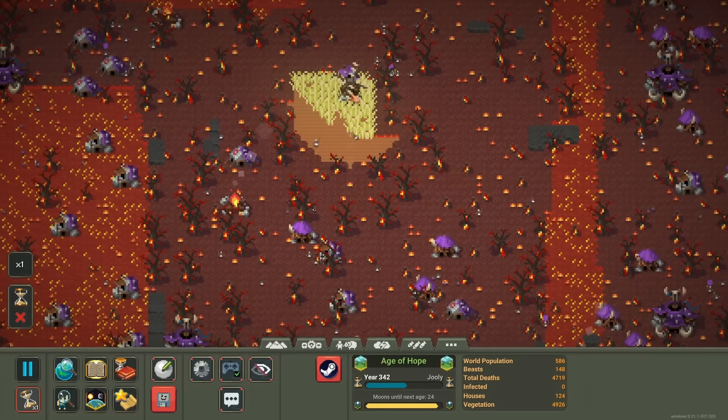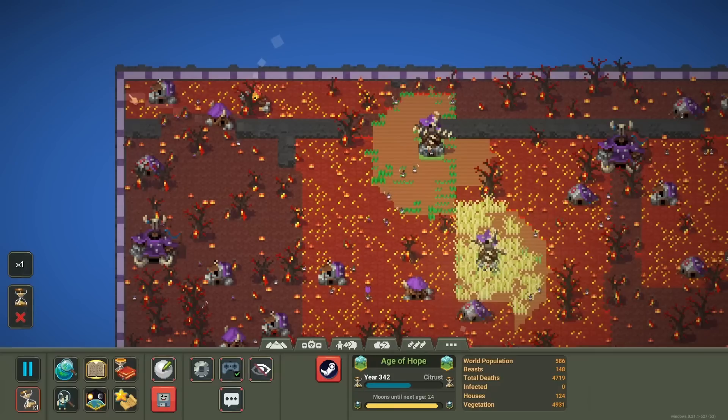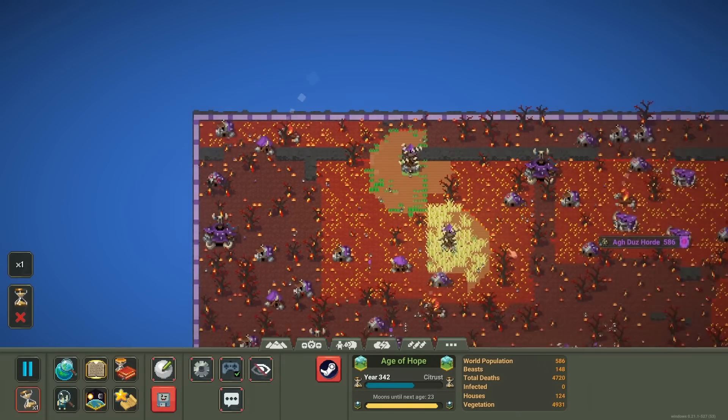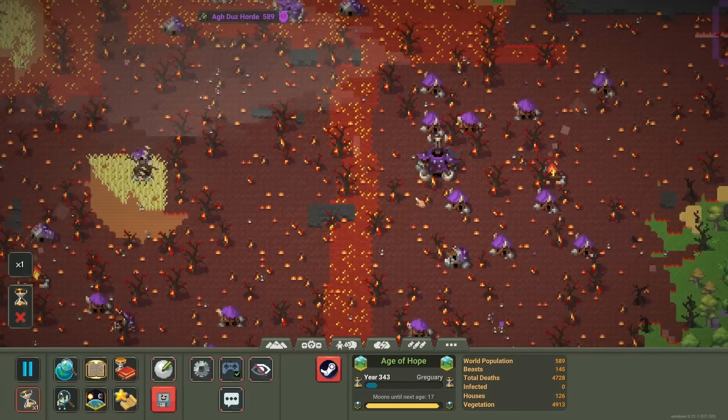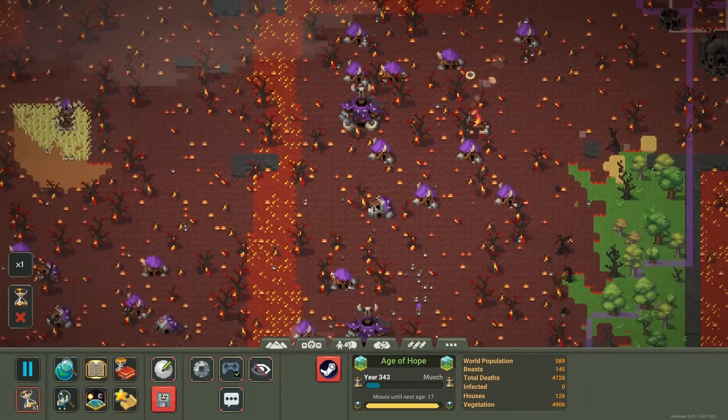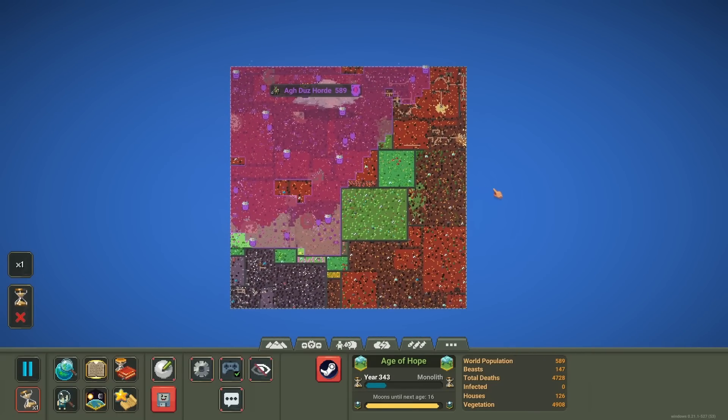The orcs take over the entire world, and it only took them 340 years to do it. So I think that's going to do it for this video today — a really interesting outcome. The orcs started from this little square up here and now they own like half the map with more on the way. I do hope you guys enjoyed watching that. If you did, let me know what other ideas you want to see in this game. Thank you very much for watching.